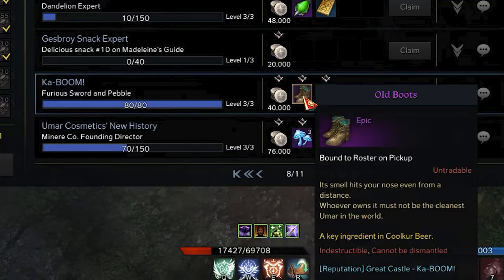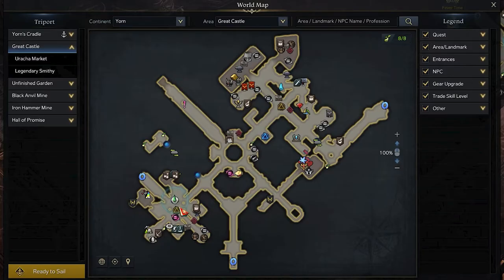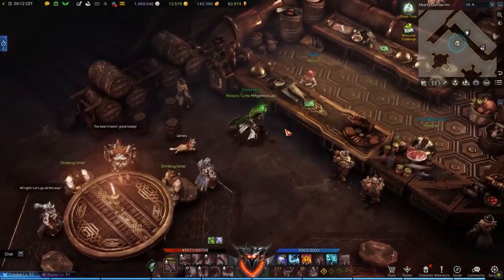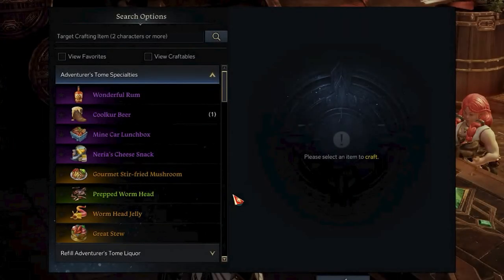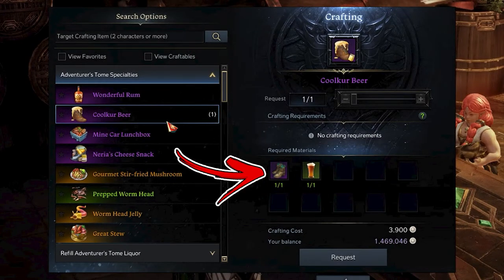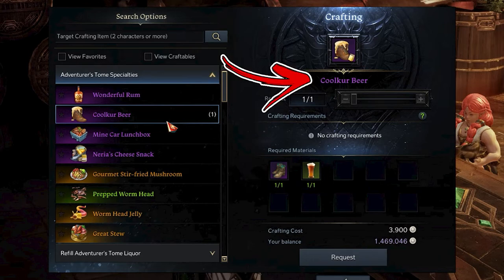Once you did so, after claiming the last reward, you will obtain an epic item called Old Boots that you need. After obtaining both items, you have to go to the Great Castle area. You have to reach the Urka Market triport in the bottom left side of the map. From there, accessing the building to the top left, you will be able to find and speak with the Cook NPC. She will be able to complete several cooking recipes, but the one related to this video is the second. By paying 3900 silver, you will be able to convert the 2 items you obtained previously into a Kaul Kuru Beer.